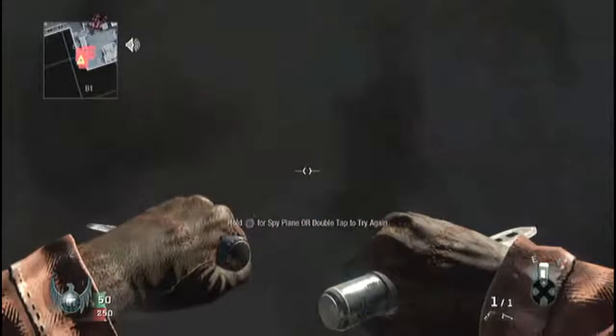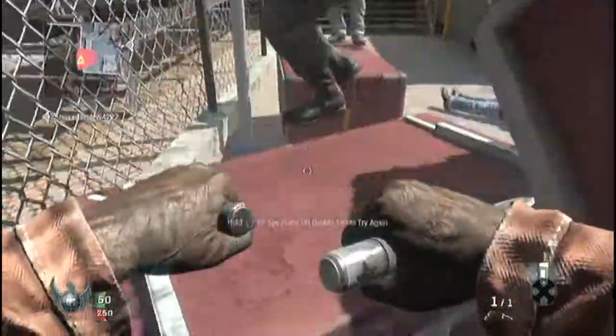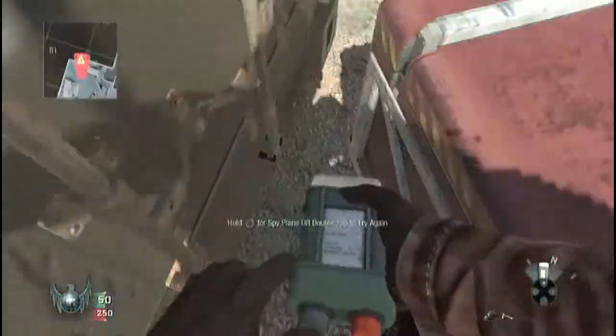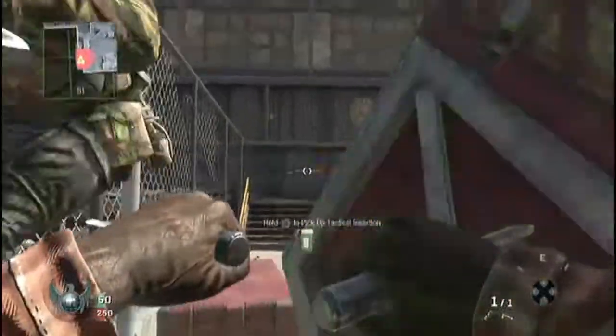So you're going to want to come to this corner and have a care package land right where you're stuck in, and then you want to do the knife — not knife lunge, but where you knife and push back.